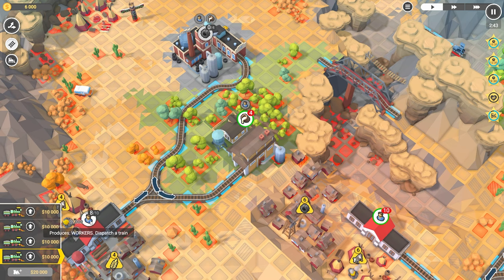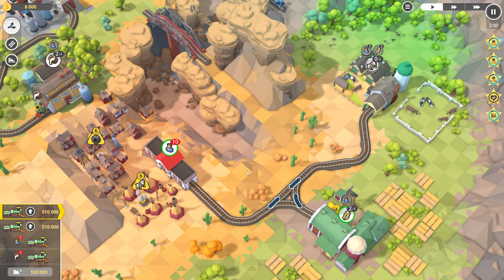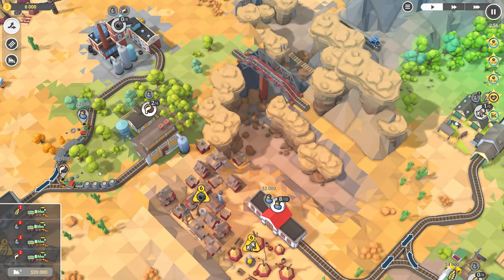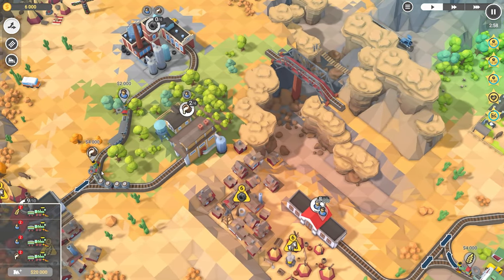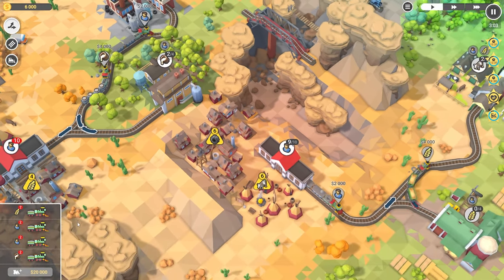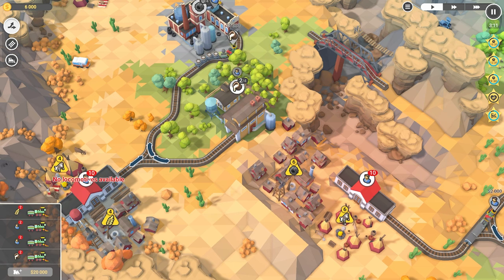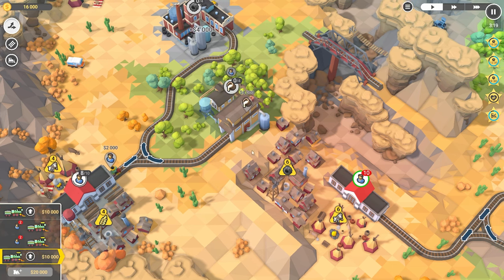Let's go ahead and send people over to them, and rubber. Good, let's send another set of wheat and people. It's kind of cool having all the trains out doing their thing. Oh, the locomotive is available — alright, send out more people. Send out more rubber.